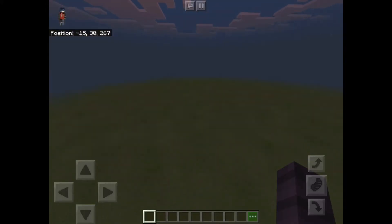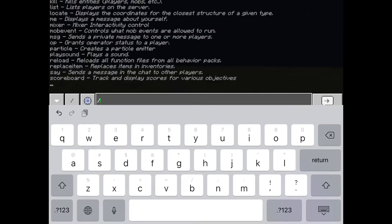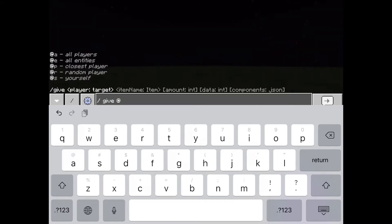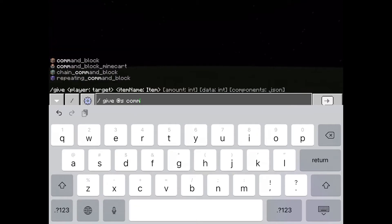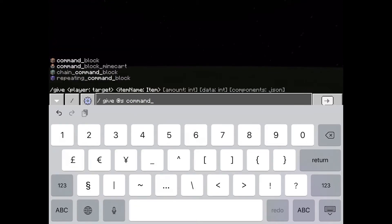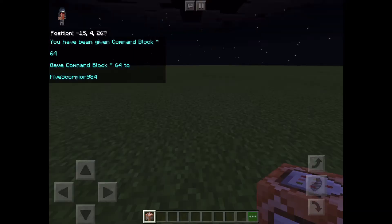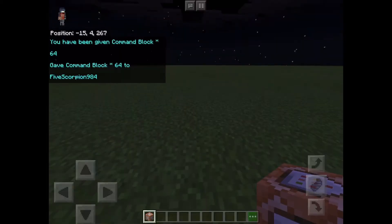Hello everybody, today I am going to be teaching you how to do five easy commands like yesterday. For the first one, go into chat and type /give @s whatever you want, maybe command block, then type the amount you want out of a stack. You have been given command block 64. Gave command block 64 to five score. There's a command block in my inventory.